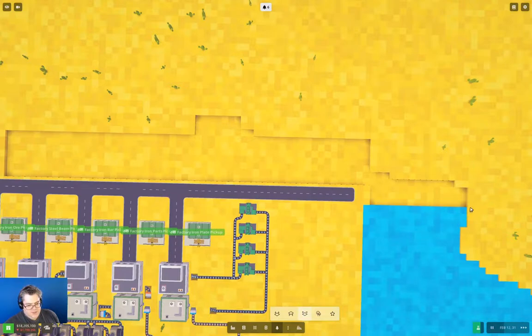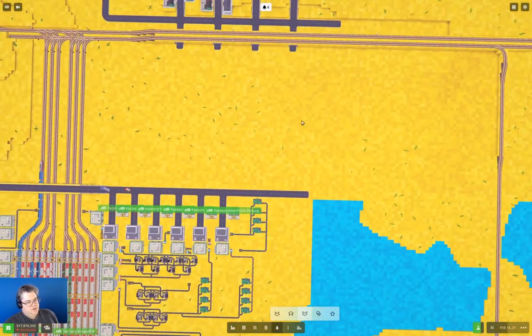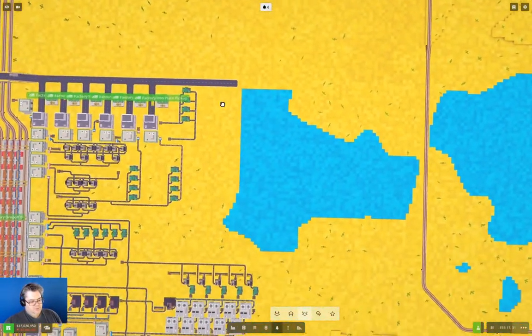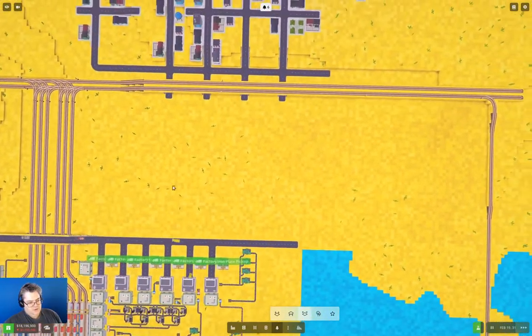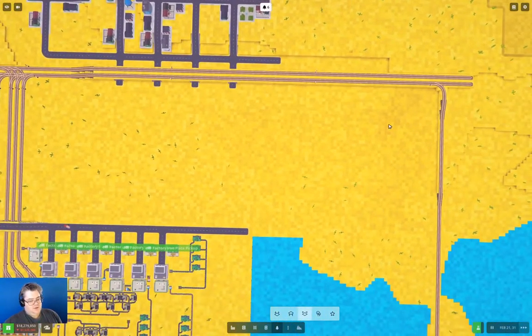We just flatten it back out. That's what I would do typically in my game. Then the town has all of this area to expand into without complications. I wouldn't be building any infrastructure in here either — this road would be the extent of the factory, and the town could fill this in and we'd just have more town in there.